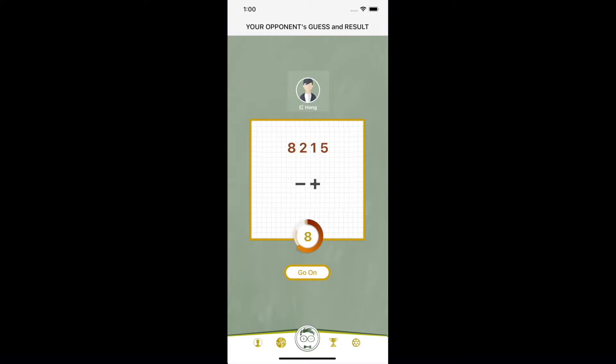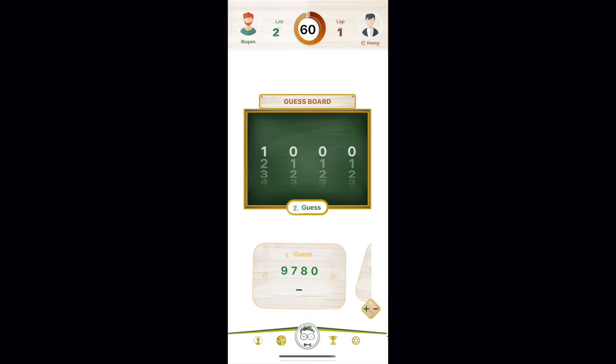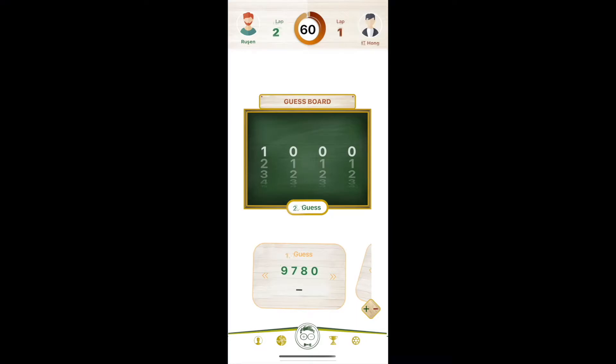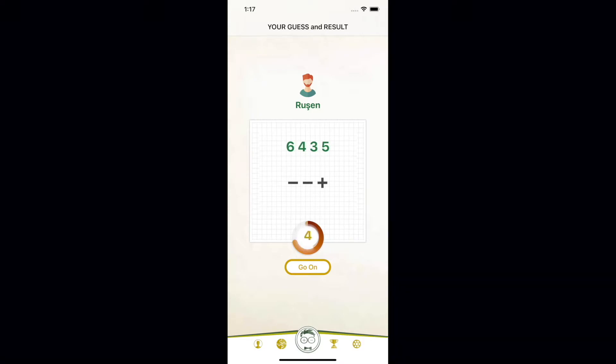A minus was returned to Hong. In my second guess, I will use a strategy I have always used: always use different numbers from those used in the first guess. Taking this into consideration, I set my second guess as 6435. As a result, 2 minus and 1 plus were returned. It's beautiful — we are getting the reward for our strategy.